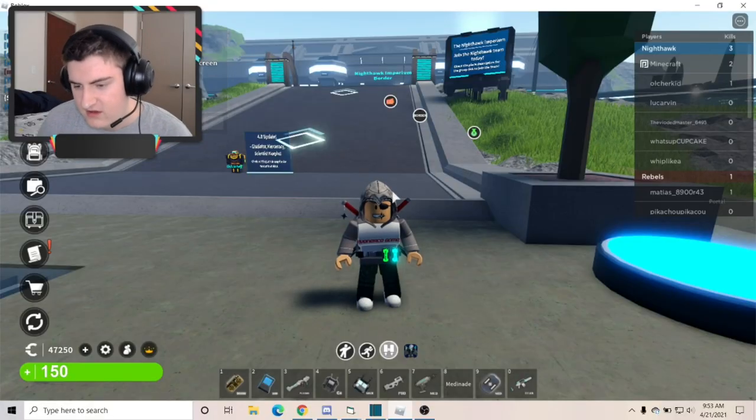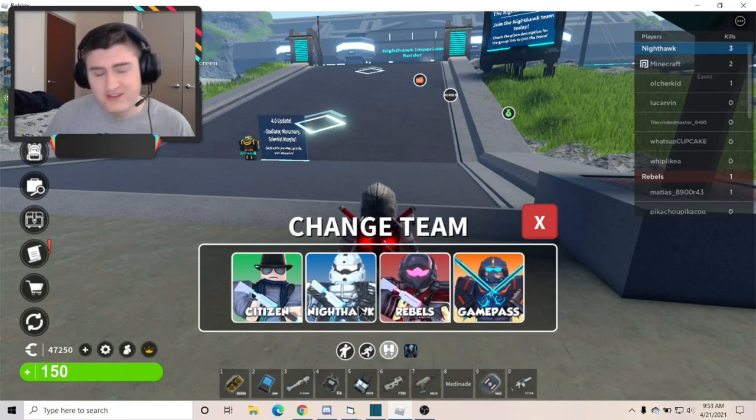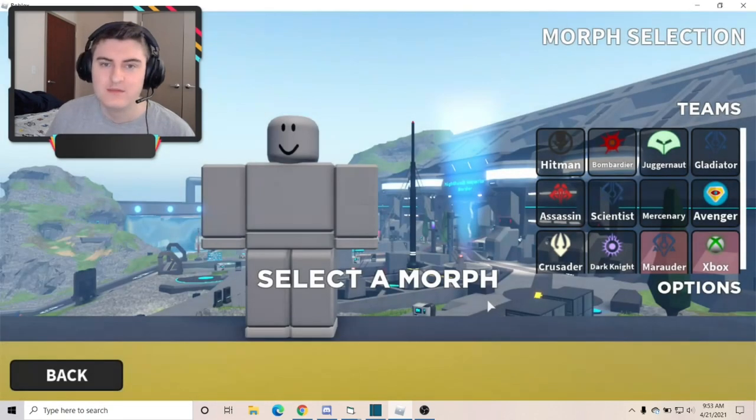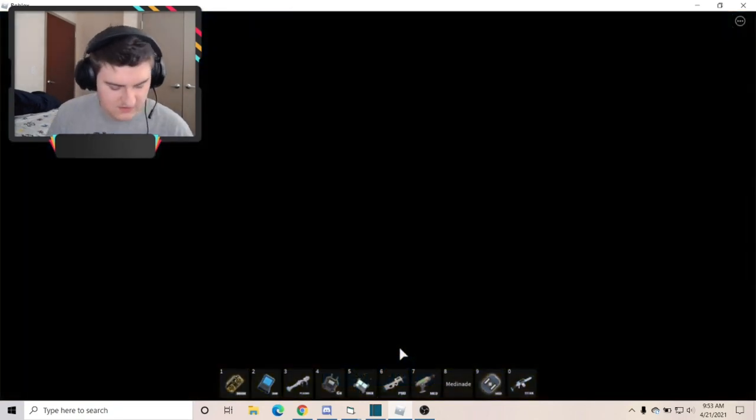The Scientist Morph has two different types, because they have one for the KOS team and one for the TNI Ally team. So let's go into the good Scientist first.